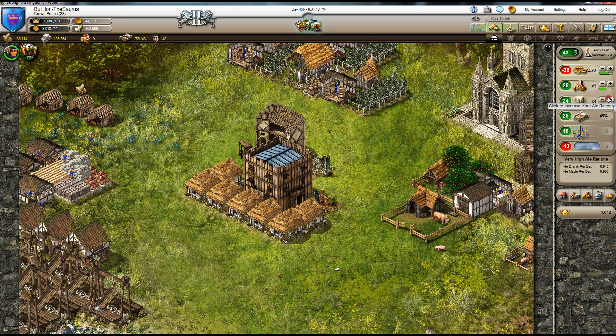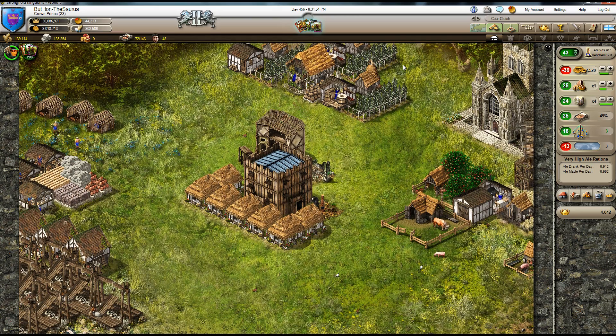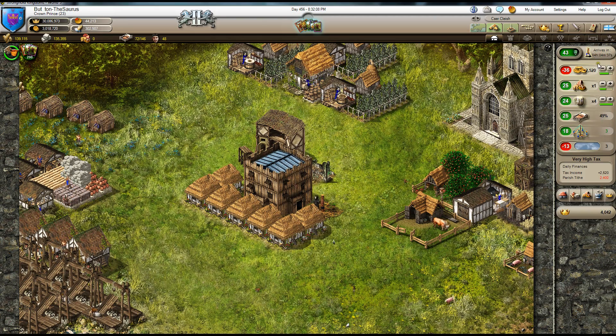You can see that I've got the brewery rate maxed out in this village because I've got a bunch of breweries. You can also click here and this gives you a report on your honor multipliers. Your honor production is affected by your tax rate — as I go down, the honor goes up; as I raise my taxes, the honor goes down.